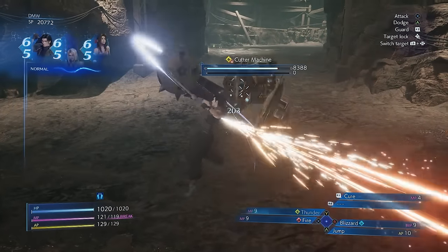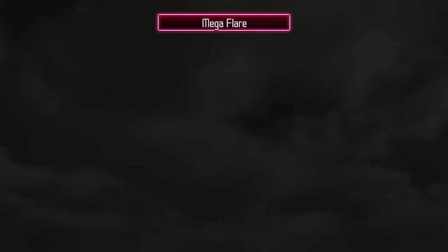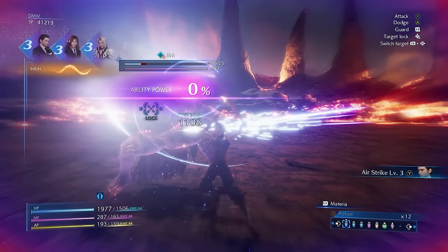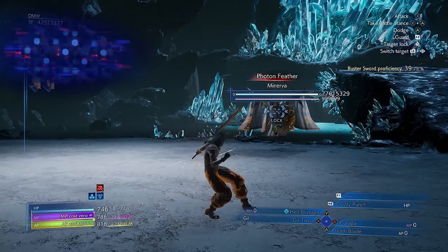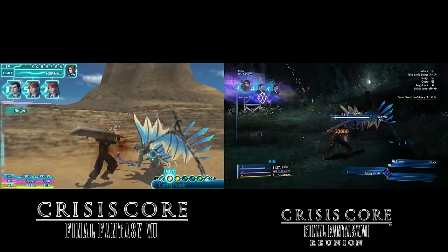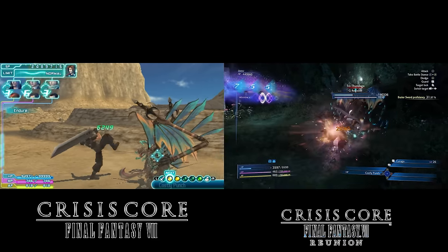Additionally, when casting magic from your combo, Zack will take a good step back to cast. When bosses in the original cast big attacks, you couldn't interrupt them at all. In Reunion, these attacks will have a cast time and a meter that pops up — if you do enough damage to deplete it before the attack is cast, you'll successfully cancel it. Some of the other balance changes include the Superboss Minerva's hard mode HP being raised from 20 million to 77 million, the Elemental Blade commands now use AP instead of MP, and Costly Punch now consumes 15.6% of your current HP rather than only 1.6%, which is a fair trade for how powerful it can still be.